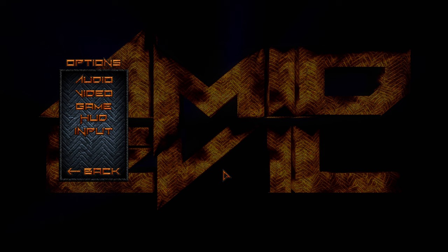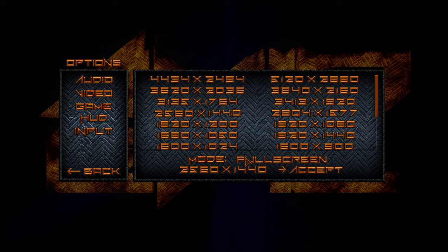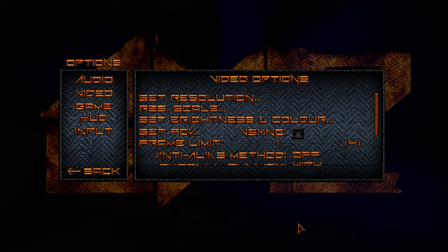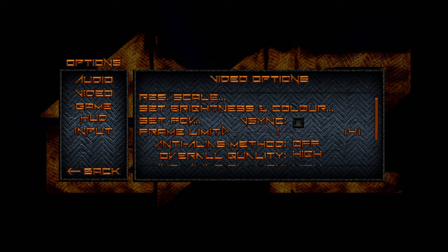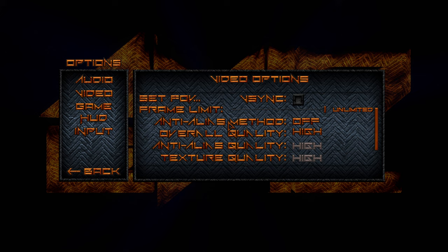Let's check out the options menu. In terms of audio, nothing really crazy — there's a horde announcer, so it has a horde mode. For video, we're going to go 2560 by 1440 fullscreen. There are a lot of different resolutions — even up to 5K — and custom resolutions, plus resolution scaling. FOV at 110 as always, VSync off, frame limit uncapped — getting about 484 FPS right now. Anti-aliasing off, overall quality set to high.